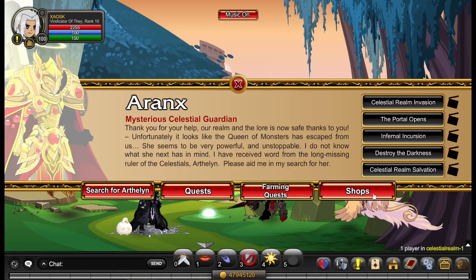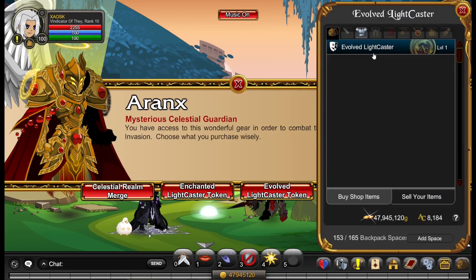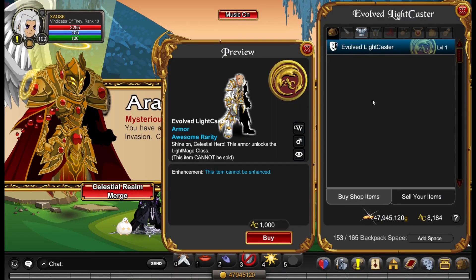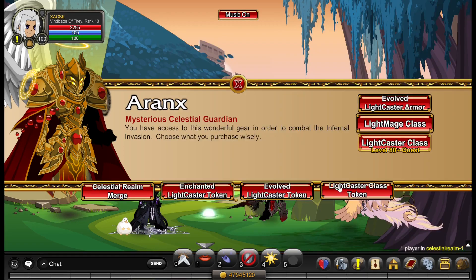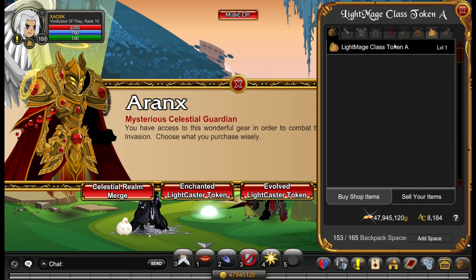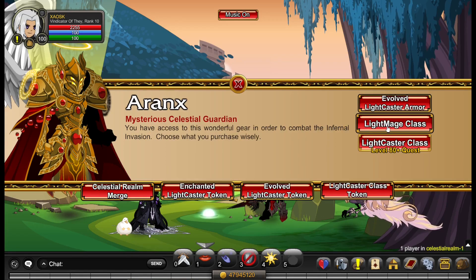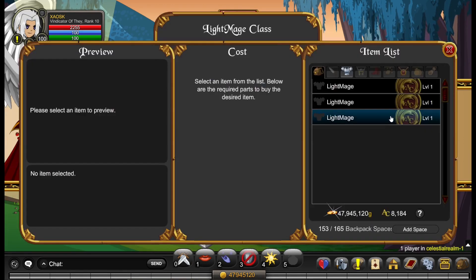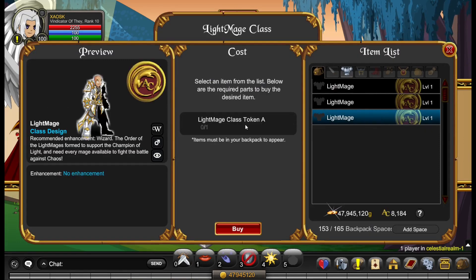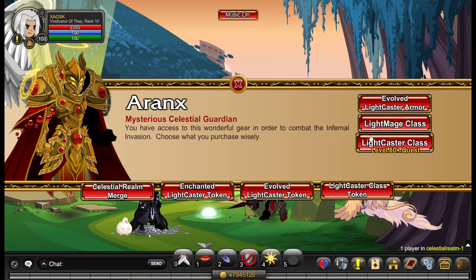Once you've sold your Undead Warrior, go to your Shops and find the Evolved Light Caster armor and buy it. Then go to the Evolved Light Caster token and buy token A for the Light Mage class. After that, go to Light Mage class, select the last one, and buy token A for the Light Mage class.